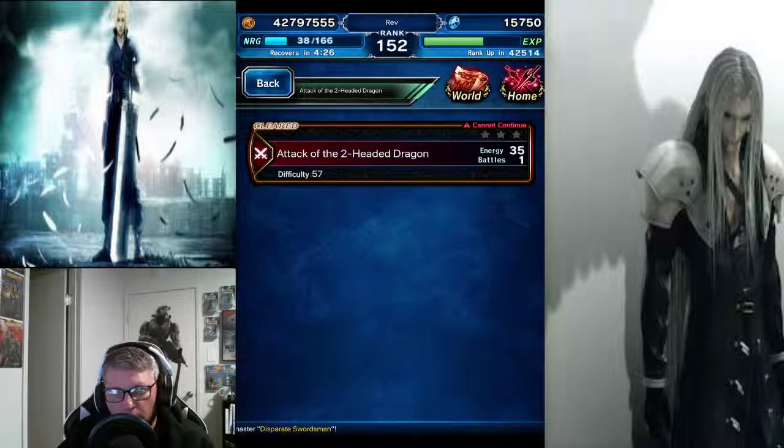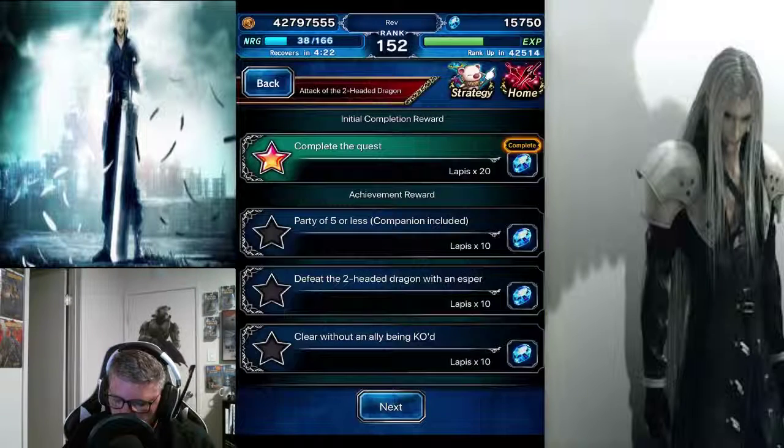As with all my other videos that are trial guides, I will post the wiki in the description. You're gonna kill them with a party of five or less, feat with an Esper if you can, and don't let anyone die.